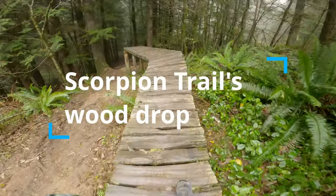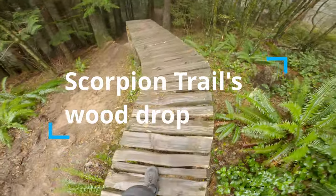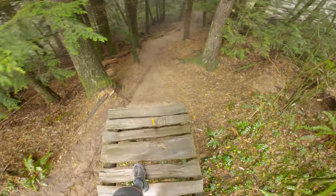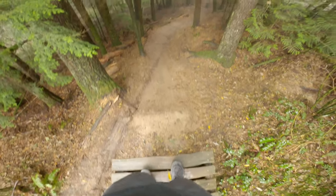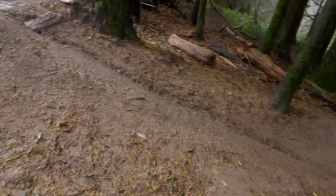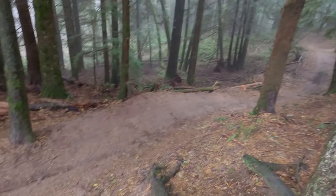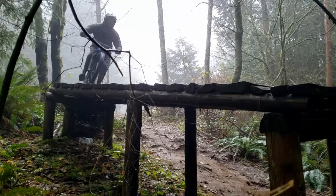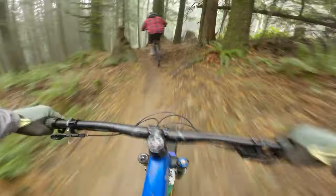Next up we have that wooden drop at the beginning of Scorpion. This might be the most ridden-around feature on the mountain. The wood feature is only five feet tall, and really you're only landing probably eight or nine feet down. There's just something about it that feels rickety and a little janky, even though they've done a rebuild and it looks and rides fantastic. From this next side shot, there's not much of a pop needed to get to the safe zone — as long as you don't ride really slow, you're going to be just fine.